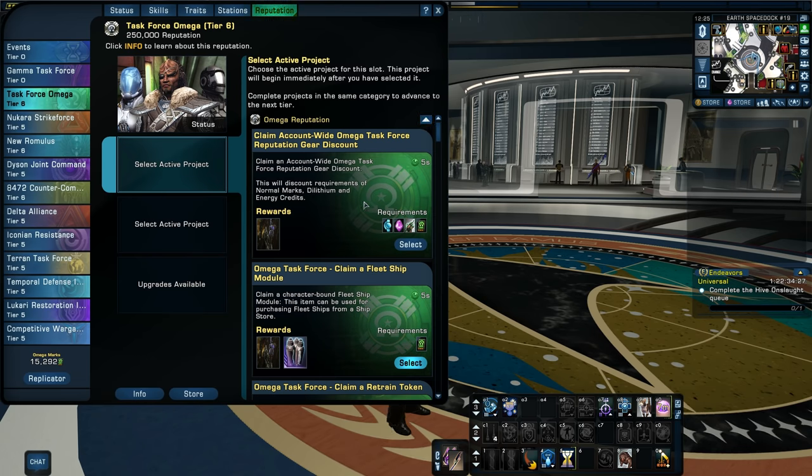Under the Omega Reputation field, here's where the good stuff is. You can claim an account-wide Omega Task Force Reputation Gear discount — this will discount requirements of normal marks, dilithium, and energy credits. You need 100,000 energy credits, 25,000 dilithium, 5 Borg Neural Processors, and 175 marks to activate it. So it does have some big requirements, especially on the dilithium — 25,000 dilithium just to activate this ability. But once you have it, every character on your entire account will need fewer marks, dilithium, and energy credits to get gear from that reputation.